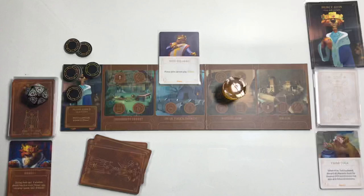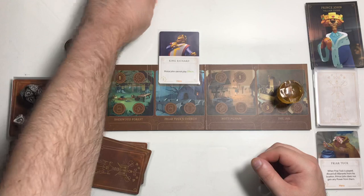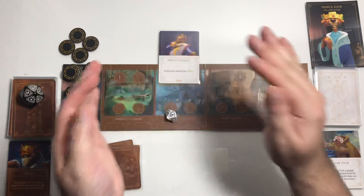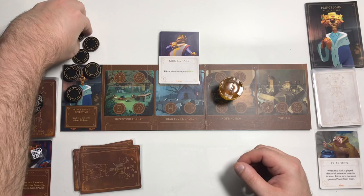Move to the jail, gain three power. Move to round 13. We'll go here and get one. So now we have 20 power — we're at our win condition and we're not going to play any cards.